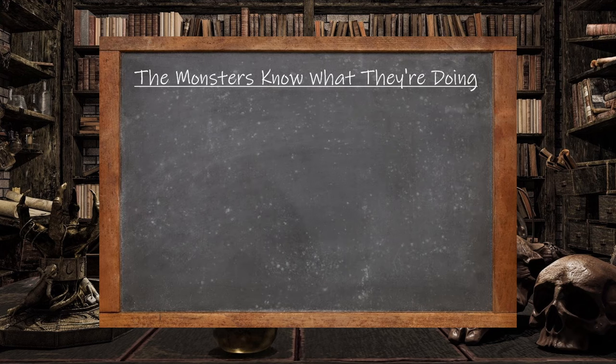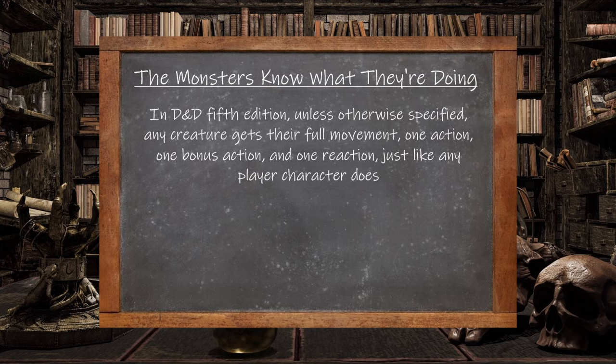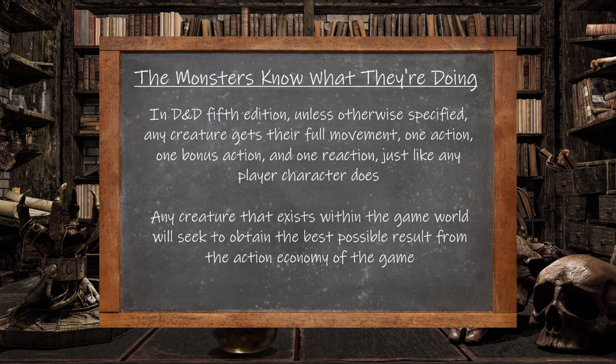The last major premise from Amon is that in D&D 5th edition, unless otherwise specified, any creature gets their full movement, one action, one bonus action, and one reaction — just like any player character. Amon posits that any creature that exists within the game world will have evolved in accordance with this rule and will seek to obtain the best possible result from the action economy of the game, combining whatever movement, actions, bonus actions, and reactions are available for the best possible outcome.